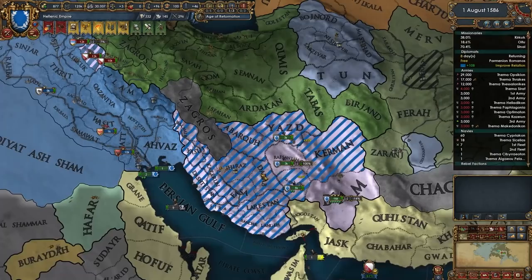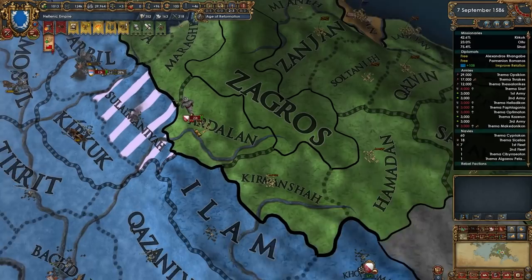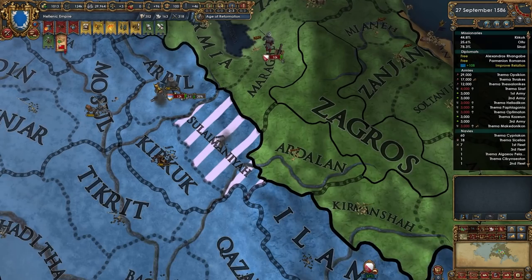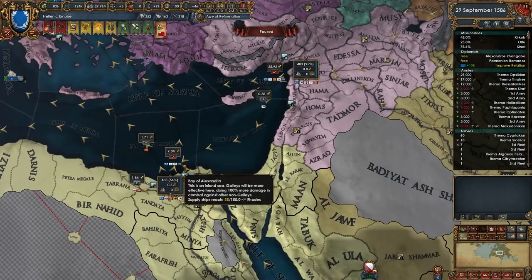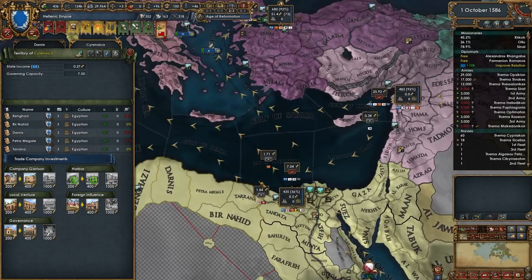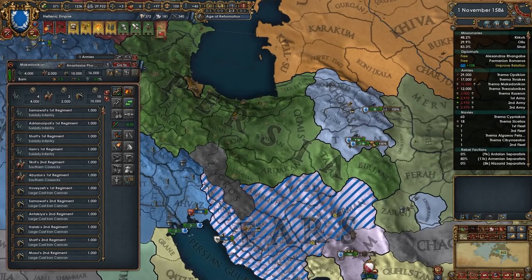We'll just get these guys occupied up here, which will allow us to hopefully peace them out soon. Let's put that on defensiveness. My subjects are disloyal since I'm converting - I'll pay off your debt and now you're loyal again. Make sure you upgrade these trade buildings - they give you trade power in every single province in that node, very very useful.